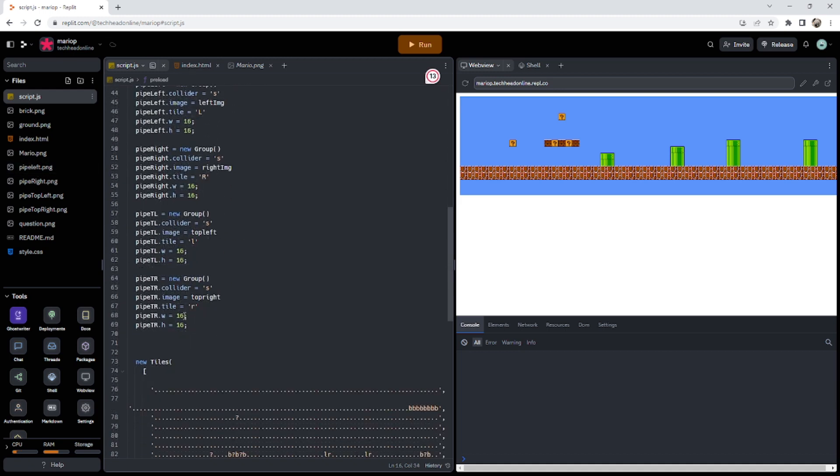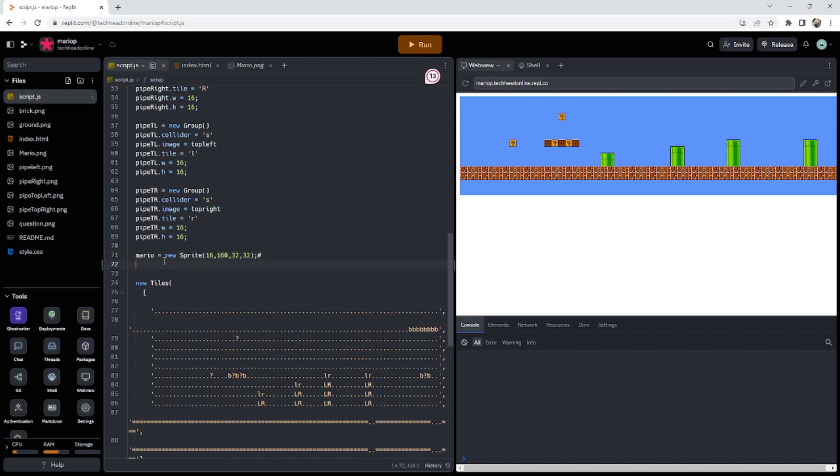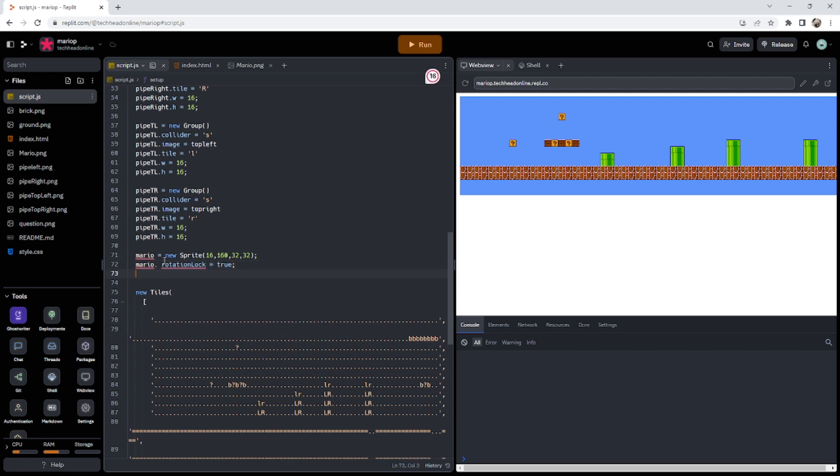I'm going to have Mario as a sprite — don't need to worry about tiles because he's not a tile. So: mario equals new sprite. I'll spawn him at 16 in, so just into the map, and 160 down — that's 10 blocks down, so it should be on the floor. Doing 32 by 32 because that's the image size, then mario dot rotation_lock equals true because you don't want him to rotate, and mario dot sprite_sheet equals mario_image.